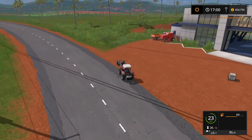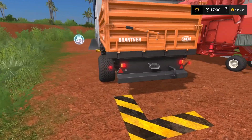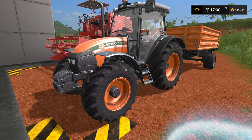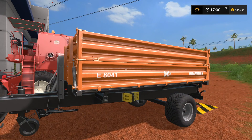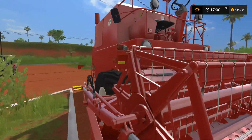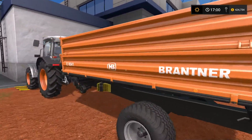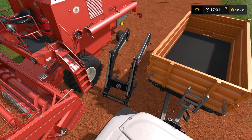You'll notice we've got equipment at the sell point — because we're going to sell it. Number one, the small star — I really don't need it now. I've got the bigger 180, this is the 105. The Brentner trailer I really don't need either — it's only got a capacity of 8,500 and I'm ready to upgrade. Speaking of upgrading, we've got the FMZ Bison — it's a nice little small starting combine, doesn't even have a cab for air conditioning.